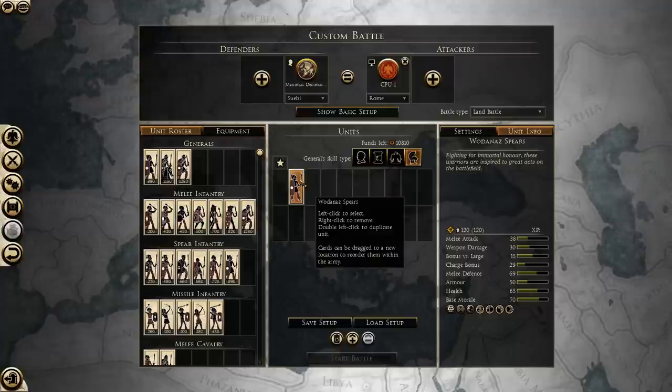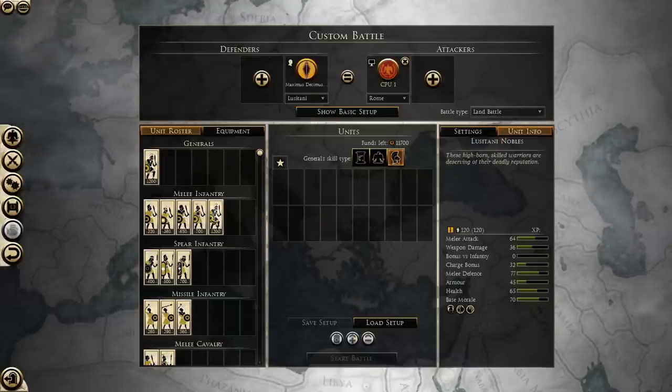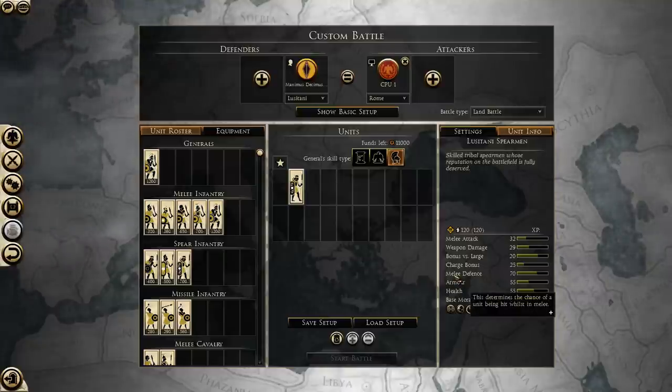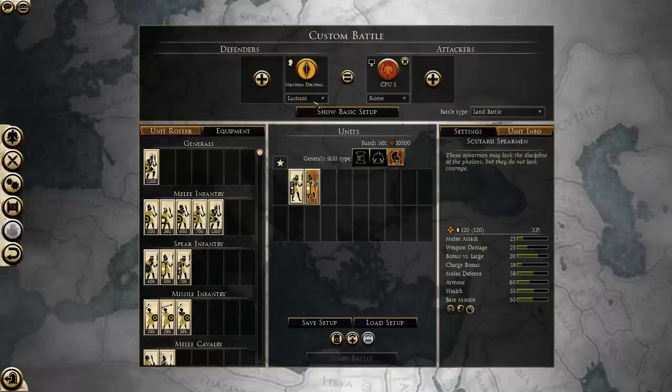Your Germanic small skirmishers will be able to soak up a lot of fire for your more high-value troops, and your Germanic wall shield units are also going to be able to block a lot of missiles. While the Lusitani overall are very susceptible to missile fire, they do have some units that can soak it up — those are the units that use the Scutum shield, which has a 50% chance of blocking incoming missiles. That goes for the Scutari Spearmen.